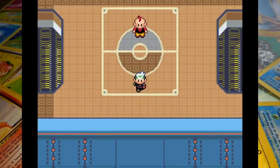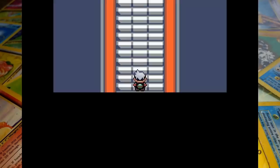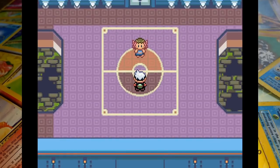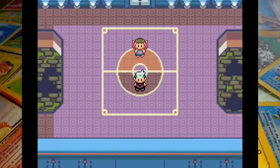With one down we head onwards to the next room where we'll face off against Phoebe. The Ghost-type member of the Elite Four also uses a team of five, so once again that's how many cards we need to draw. We're definitely going to need some good type matchups for this one because a bad mix could make this next to impossible. Alright, let's draw our team.